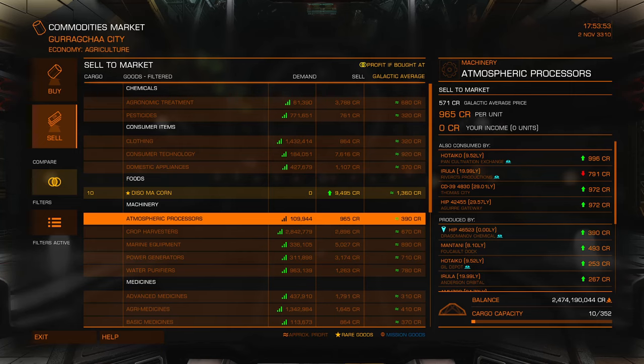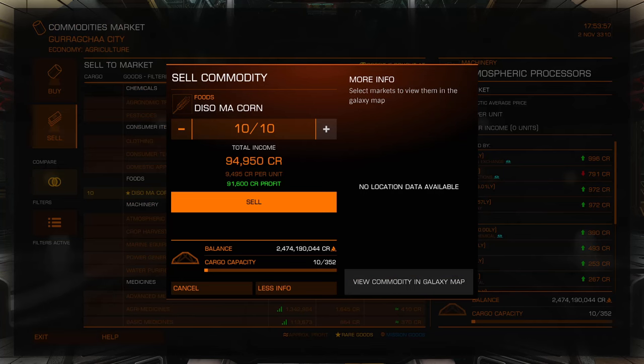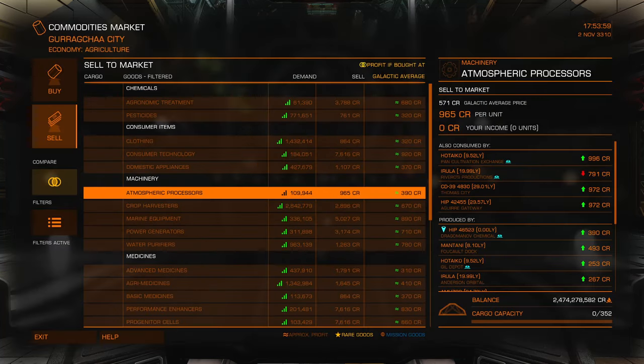This is still not a bad way to get merits because it doesn't require a whole lot of work. All you have to do is just go to the system, buy, and fly 100 light years.